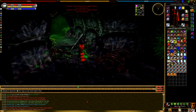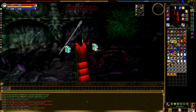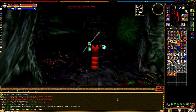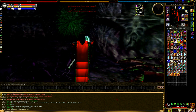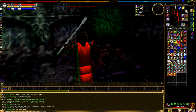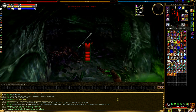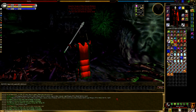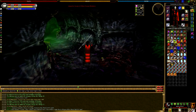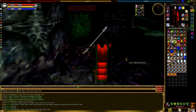You'll be making about 45 million experience an hour from hunting here — that's a low-ball number depending on kill speed and fellowship status. If you can get into a fellowship, which is common in these Ulthoi hives, you could be pushing around 90 million an hour. Keep an eye out for a fellow. Depending on your server and its population, there may or may not be a lot of people around.